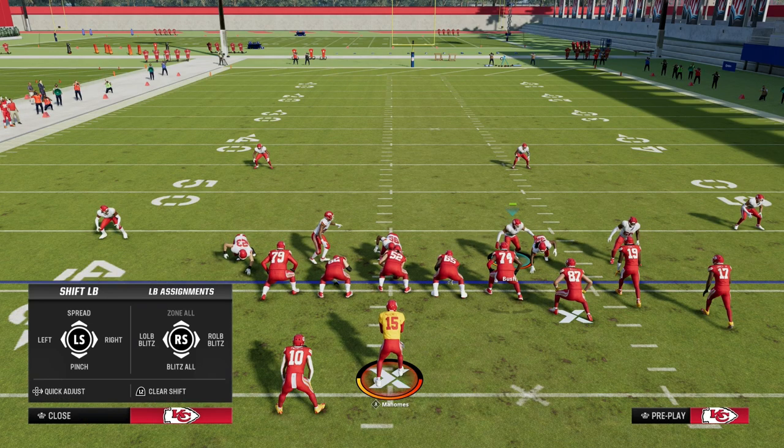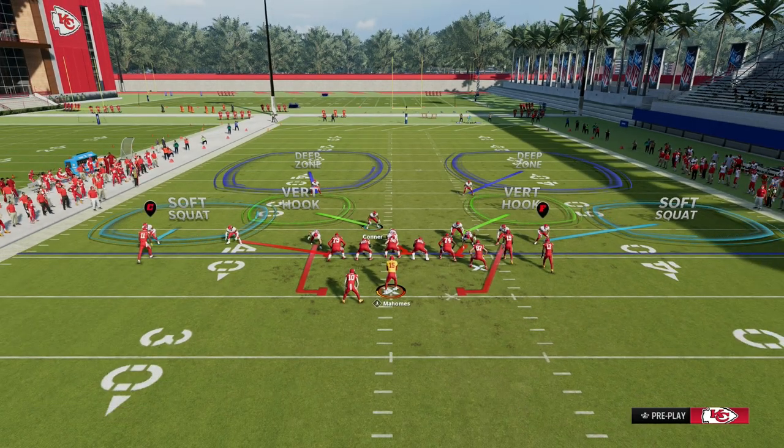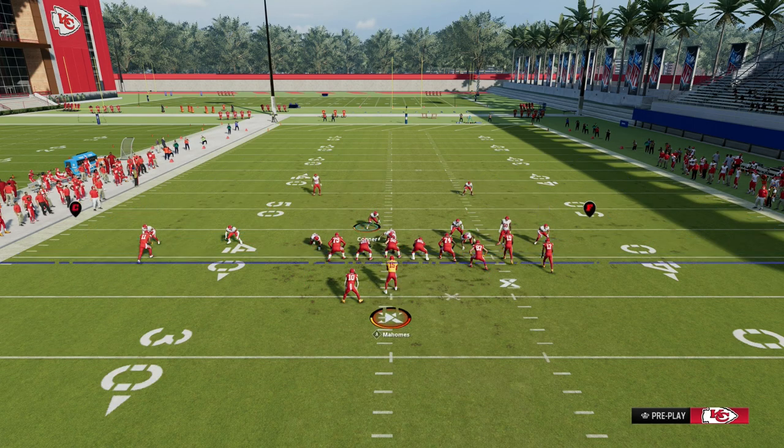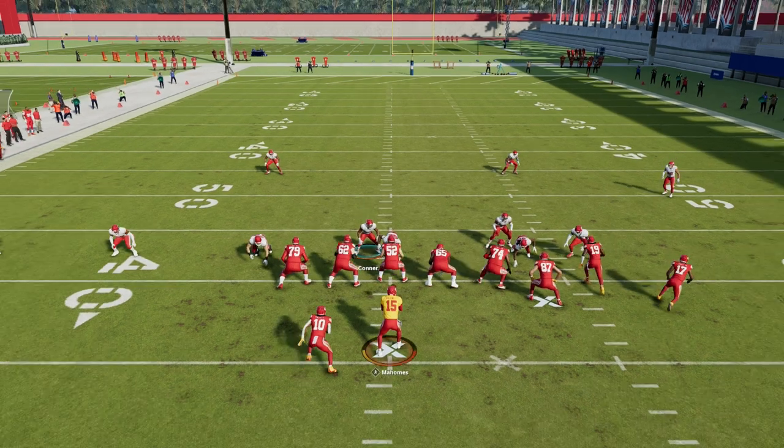Essentially, all you're going to do is pitch your linebackers and keep it contained. That's going to set up the blitz portion of it. The really cool part about 2-4-5 Odd is we have these soft squats and vertical hooks. What I like to do is just back this soft squat off to defend any kind of bunch formation.